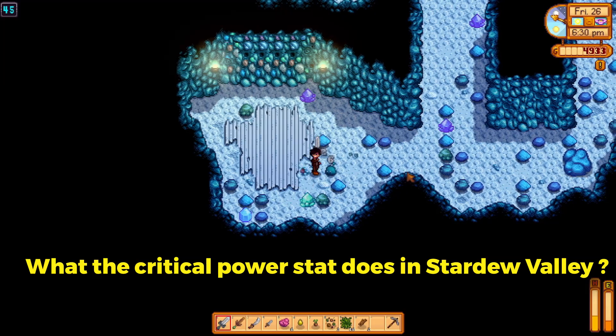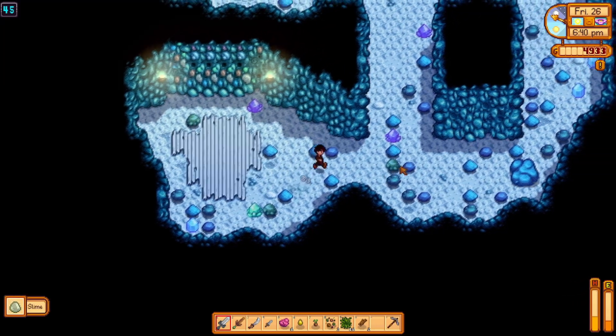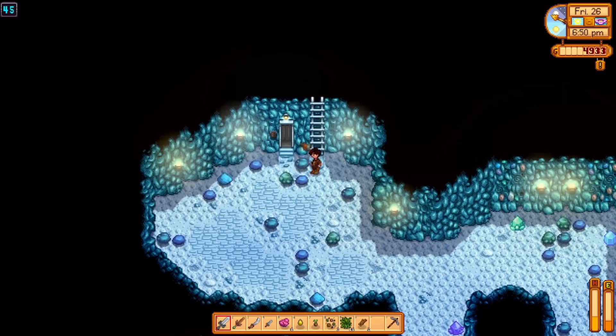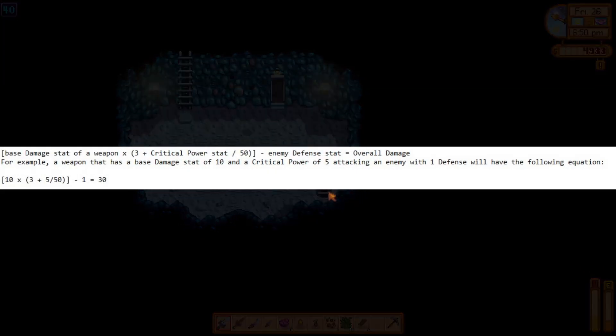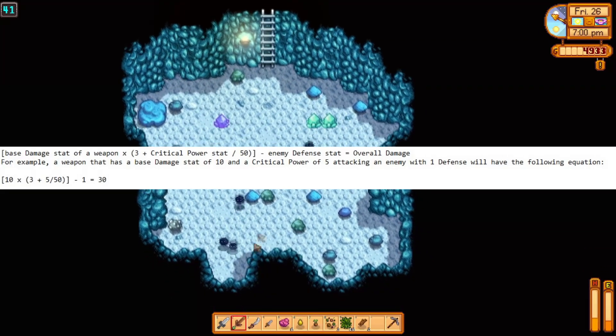Lastly, we will talk about what the critical power stat does in Stardew Valley. Another stat that affects critical hits is the critical power stat, which determines how much overall damage one can deal to an enemy when the player lands a critical hit. The damage calculation is as follows: base damage stat of a weapon times (3 plus critical power stat), minus enemy defense stat, equals overall damage.